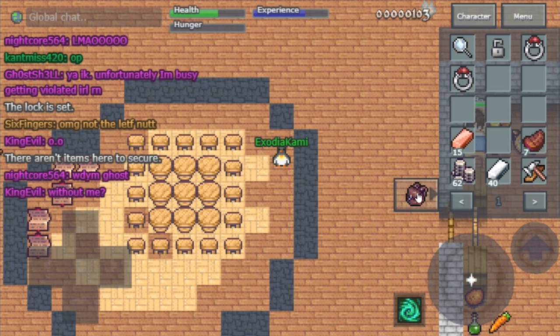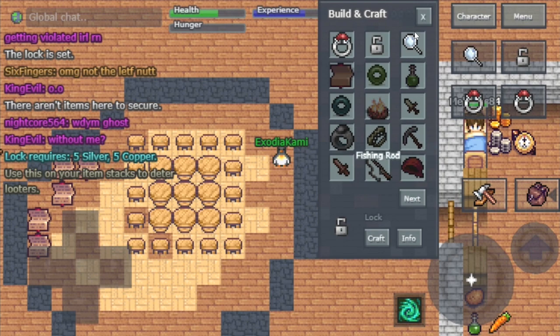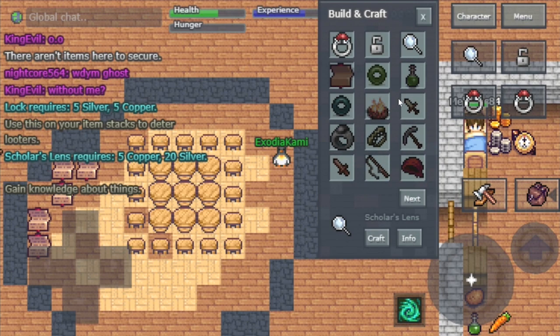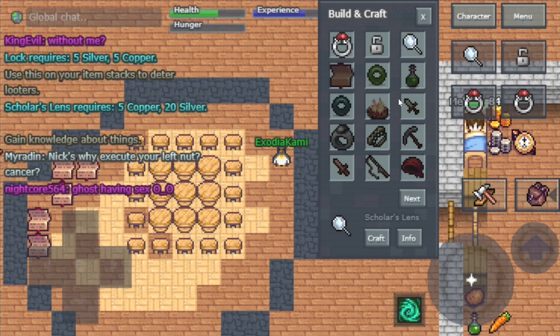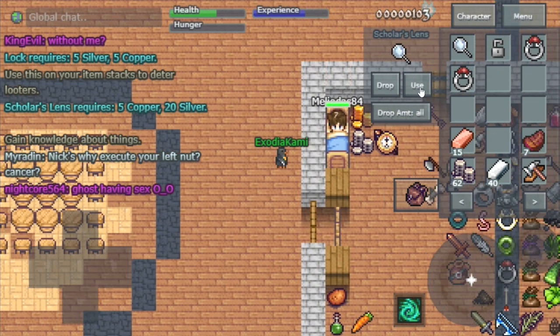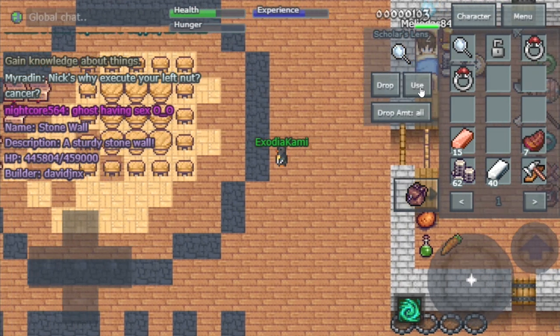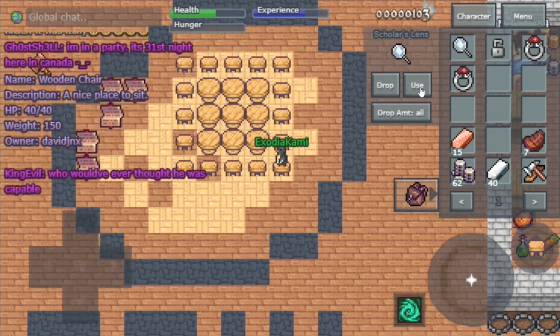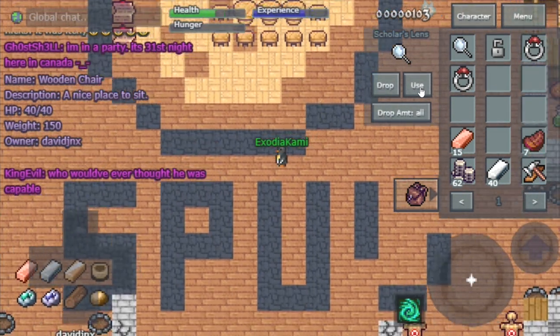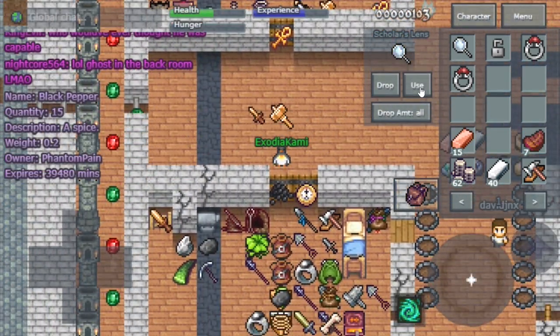The last item on our list is the magnifying glass, and everyone should carry one at all times. With it you can check general details on walls and items — who owns it, HP, as well as the quantity. It's also great for detective work, finding clues on the person who has raided a base or anything like that.